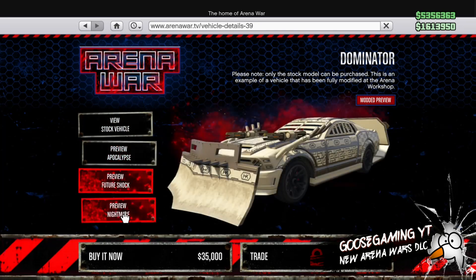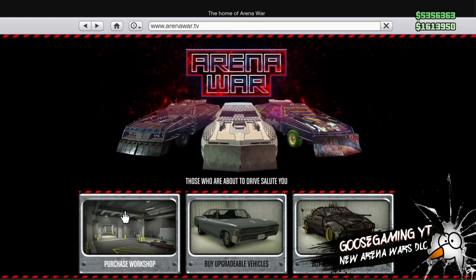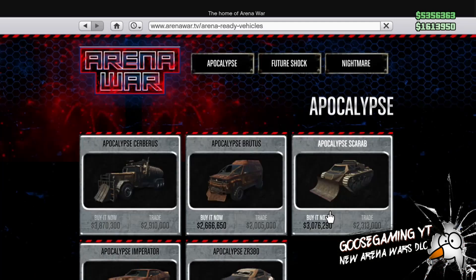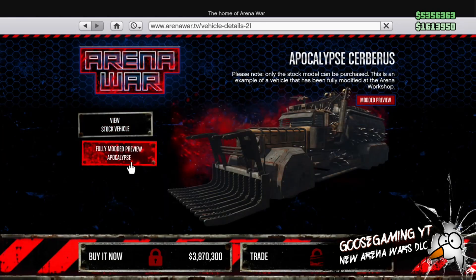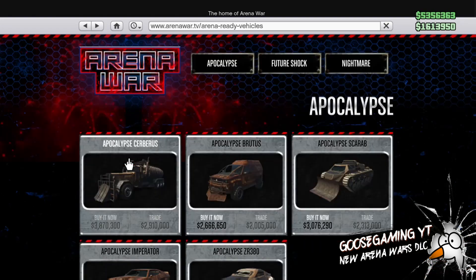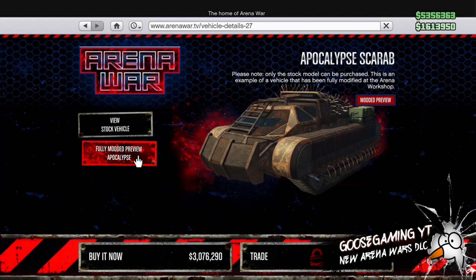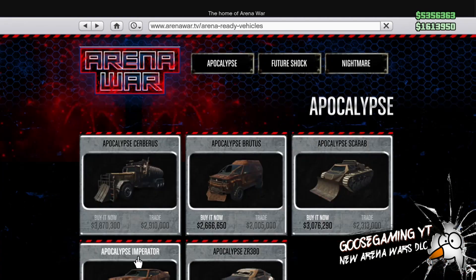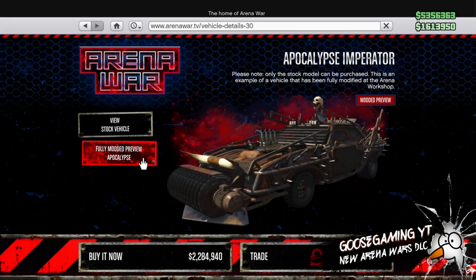You can see the different types of skins: there's the Apocalypse skin, the Future Shock skin, and the Nightmare skin. You can customize those colors, the armor, the options, all that type of stuff on the vehicles. I will be back later on — I'm going to purchase at least two of these vehicles. I'm definitely buying the tank, and then I'm going to buy one of the cars.